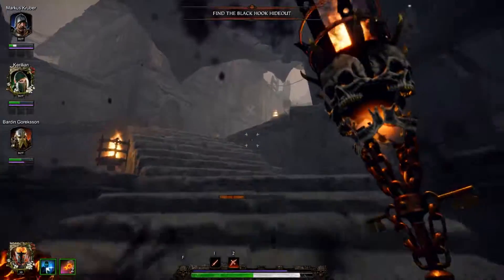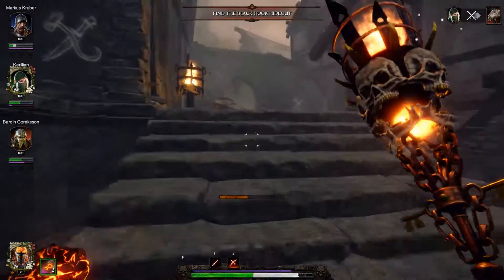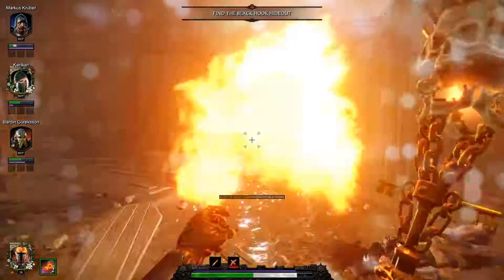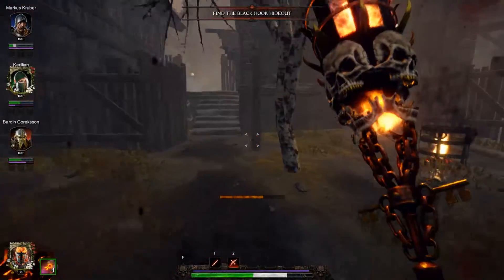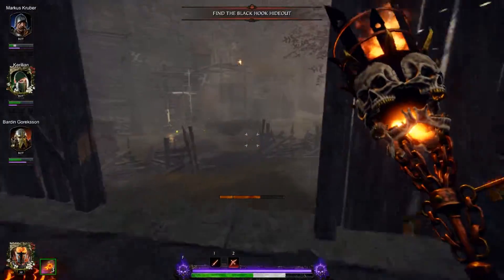I hear a Loot Rat — this staff is also good at taking them down, if I can actually catch up to him, but it's not the staff's fault that I'm slow. The AoE and the nice flinch and knockback is really good at taking out the Loot Rat.